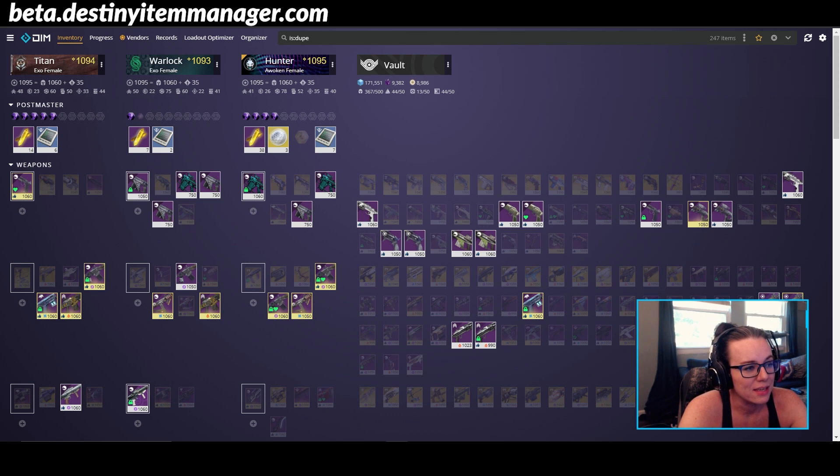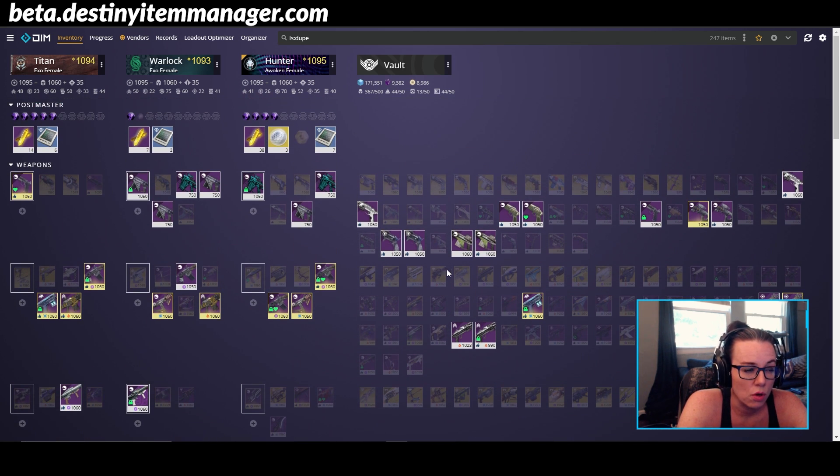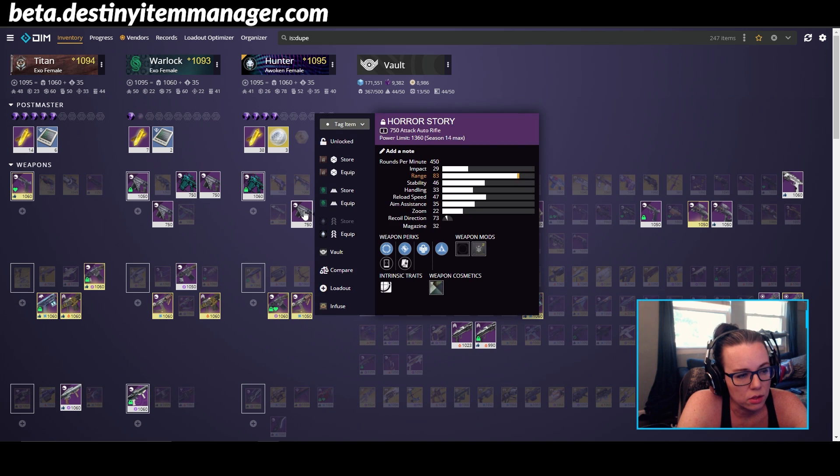Now that we've got the is:dupe criteria filtered, we can see all of our duplicates. Let's take a look at the weapons. You're going to want to look at the things you have the most dupes of, or things that maybe you don't use all the time. So we're going to take a look at this Horror Story — this is one of the drops you can get in Festival of the Lost this season. I've been keeping all of them because whenever I have a weapon I like but don't have the best roll yet, I start keeping all of them, and then eventually go to DIM to weed them out.